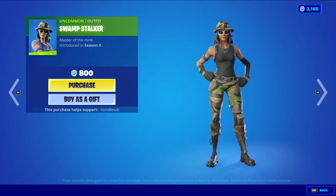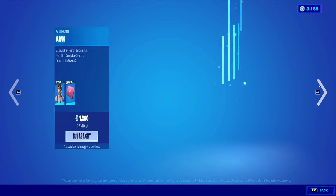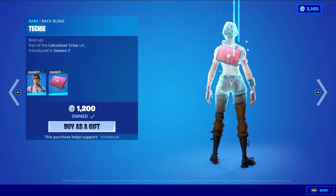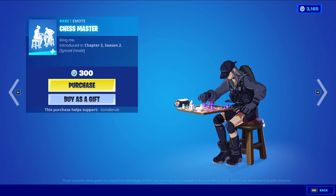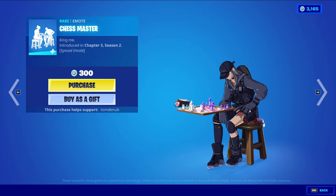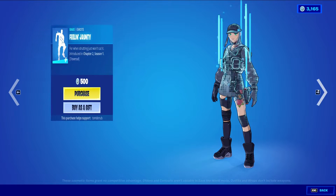We have Swamp Stalker returning, an uncommon outfit at 800 V-Bucks — love seeing all these rare items returning to the shop. We have Maven with the back bling Techie, a rare skin at 1200 V-Bucks. Chest Master is a rare emote at 300 V-Bucks, also returning to the item shop. It's synced and only 300 V-Bucks, so pretty cool.